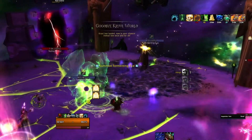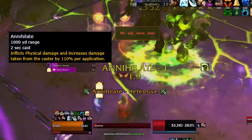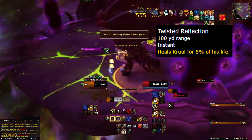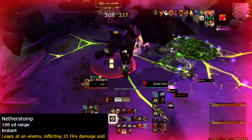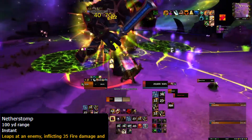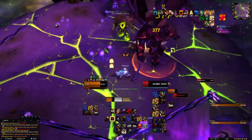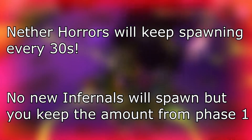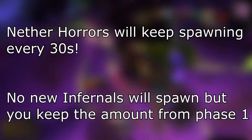When you kill Varys, Cruel will come down and take his place. Cruel is a big roided-up demon guy with 3 abilities: Annihilate (which we'll cover in a minute), Twisted Reflection (which needs to be interrupted immediately — otherwise you're done for, and Cruel will cast this after the first and third Annihilate), and Netherstomp, which has Cruel leap on top of you and drop a puddle of green goo that slows you down. The eyes from Phase 1 will no longer bother you in Phase 2. However, the Horrors will keep spawning, so keep an eye open. No new infernals will rain down in Phase 2, but you will carry over whatever infernals you had in Phase 1.